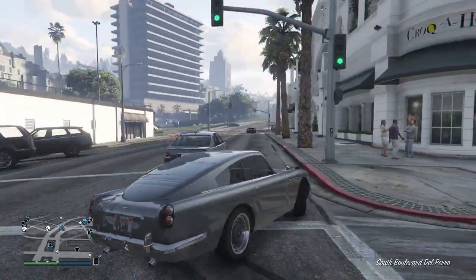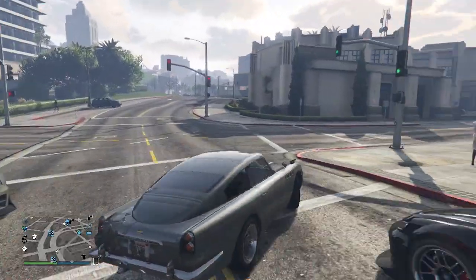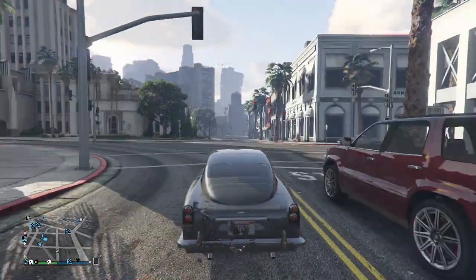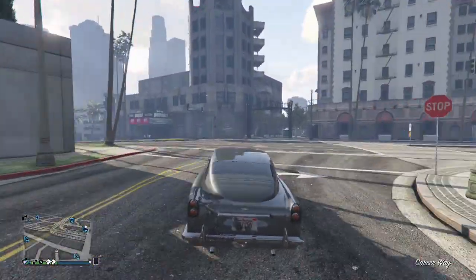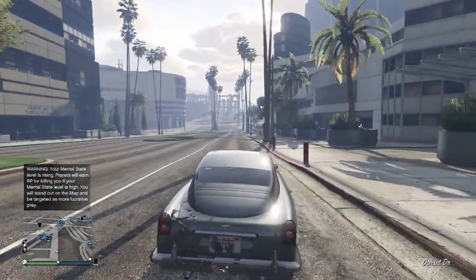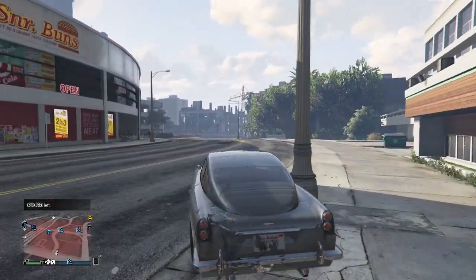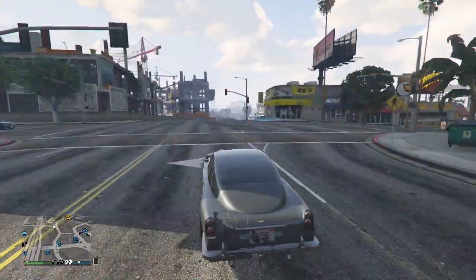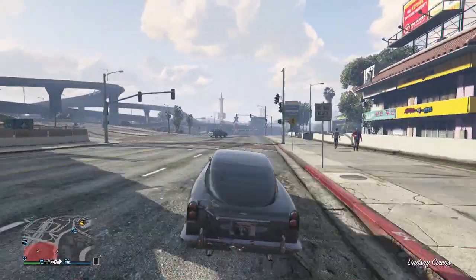The last thing I did was get the JB 700, which runs for about $300,000 on the in-game vehicle website. That really tops off the character because the JB 700 is straight from the James Bond movies — hence the name. JB stands for James Bond, and 700 is 007 backwards. That's a cool little fact you may not have known about, and that's how you make your online character resemble James Bond.